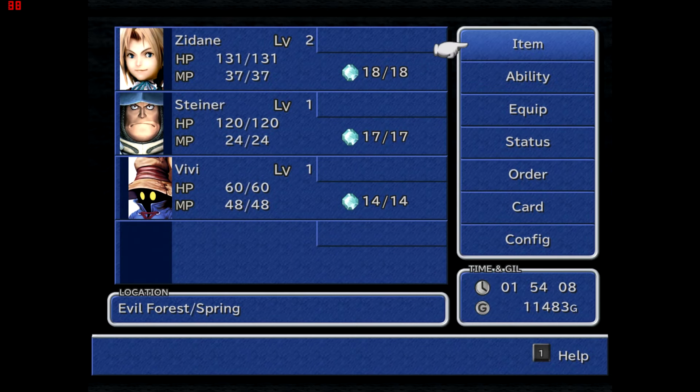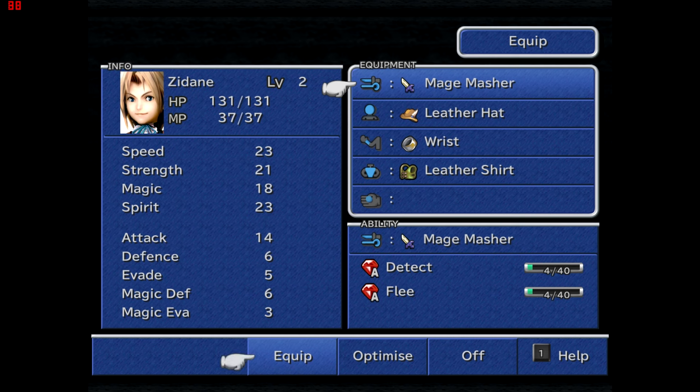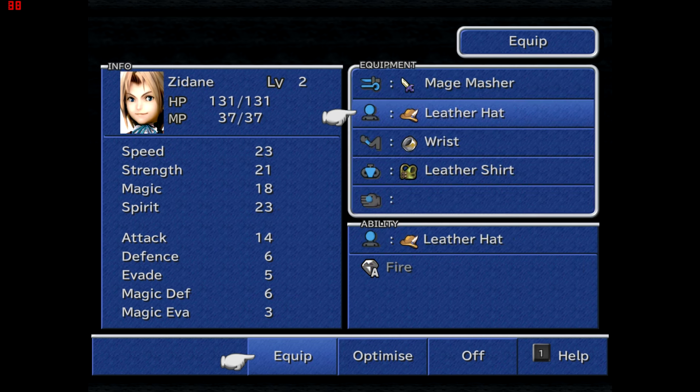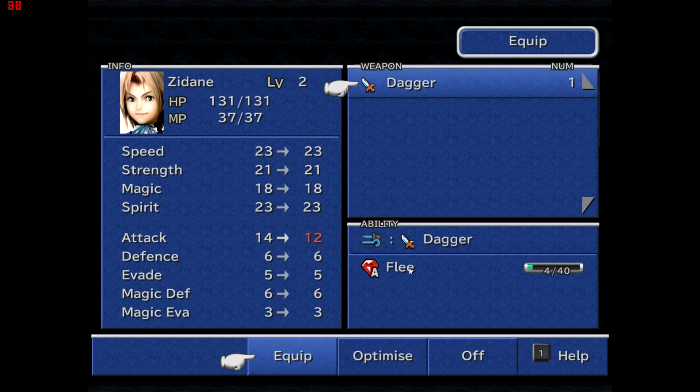You learn abilities from items. For example, if Zidane had his dagger equipped, he would be doing 12 less damage — he's currently doing 14. Weapons and other items of clothing provide stat benefits, but they also teach you abilities. The dagger teaches you Flee, and at the moment I'm at 4 out of 40 — meaning I have 4 AP out of the 40 needed to learn this ability completely. Then I can equip a different weapon and still know Flee.